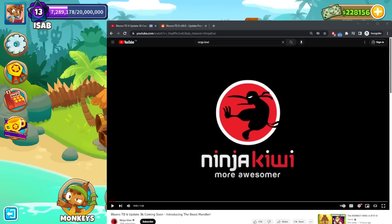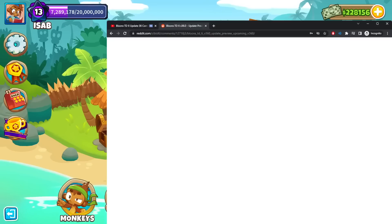NinjaKiwi dropped a video the other day — update coming soon. For those who don't know, it will probably be coming next week. Generally, when they drop the videos and the teasers, the last couple of updates they've done that. It's been about five to six days to a week after the teaser gets released.